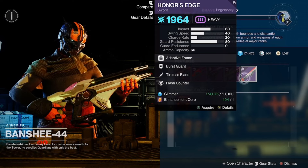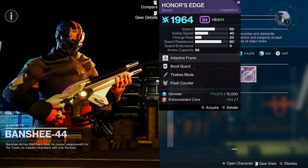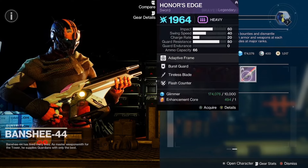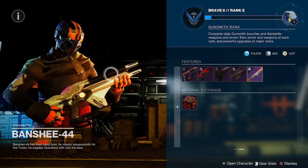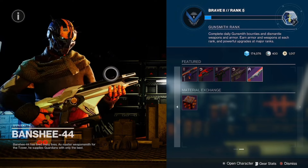Bungie really wants us in a sword meta — a lot of the swords have been pretty good, pretty decent, as far as the offerings Banshee's been putting out. Your pickups for today though: the Honor's Edge and the Widow's Bite would be your best two pickups out of the bunch.